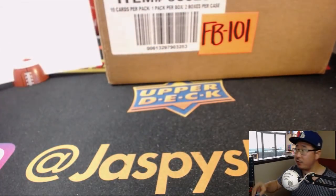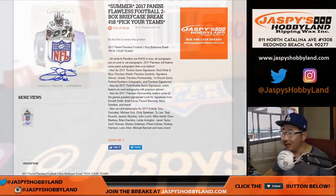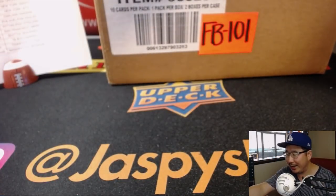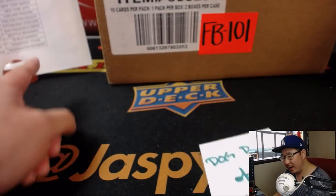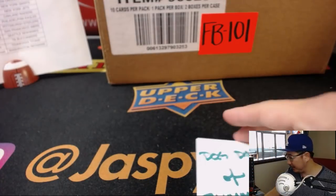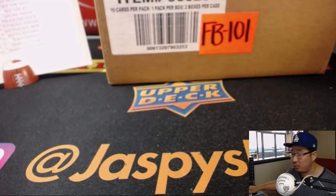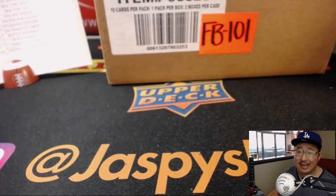Now, this break — if you noticed in the title, it says Summer in there. This is not just for us to celebrate summer, folks, but it's also to celebrate our Dog Days of Summer promo. So at the end of this break, I'll take everybody's names and randomize them, and the name on top will get an entry into a promo where you can win break credit and the grand prize, which will be a sealed full case of the brand new 2018 Elements football.